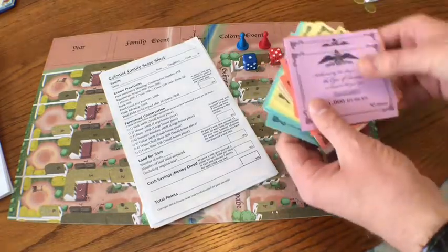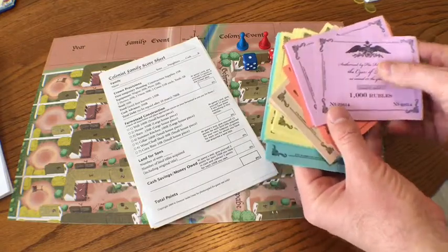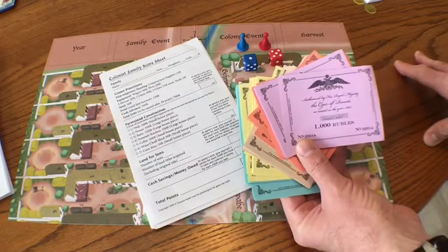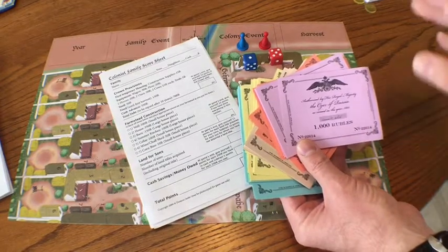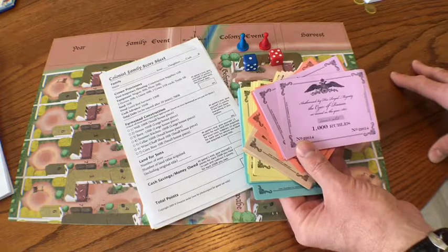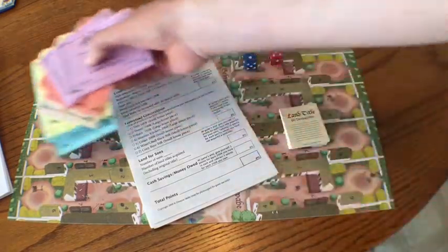You get rubles — these are play money, of course. You might find these bills kind of strange looking because they're square. But actually, in the early 1800s, that's exactly what rubles looked like. So Laird, the designer of this game, took cues from that and basically rebuilt it into some play money. So you get rubles to play with.